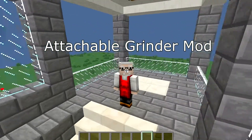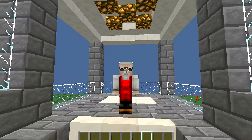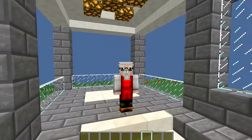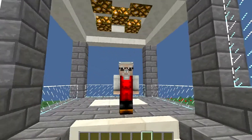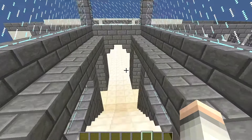What it does is let you craft an attachable grinder that you can attach to mobs — pigs, sheep, cows, and also skeletons, zombies, and creepers — and you'll get the drops off them. You don't get XP levels, you just get the loot. Let's get into it and have a look.